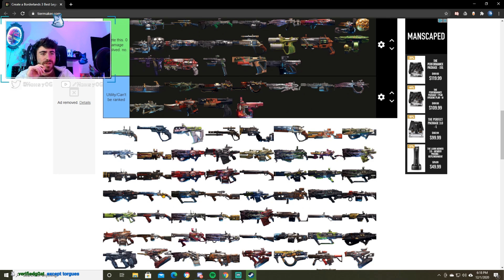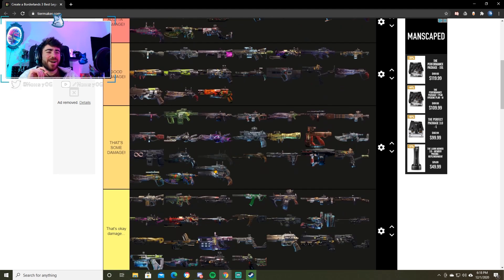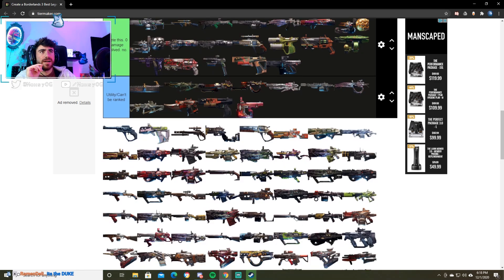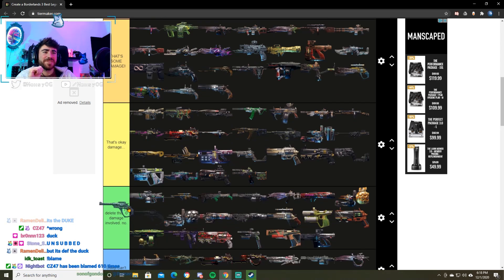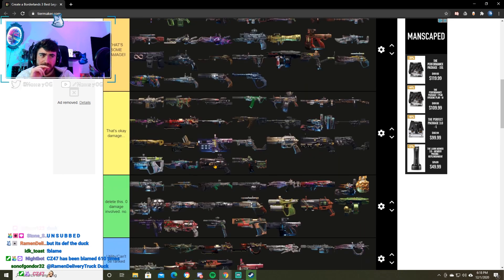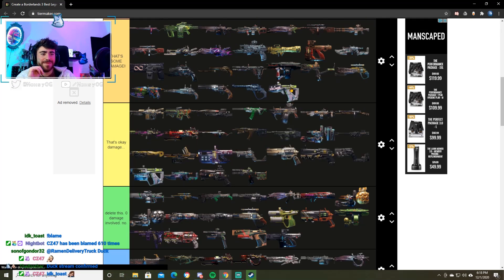We got the Duke — or the Duck, as everyone knows it. I'll put it with the Companion in some damage. I'd rank it slightly higher than these Torque pistols. Next up we got the Flood. I don't like this weapon. I think we put it with these other Jacobs pistols. Thunderball Fist actually is kind of decent — we'll put it in some damage. You could put this in okay damage or delete this, but this thing's actually not too terrible.